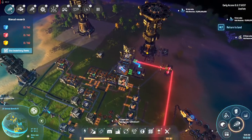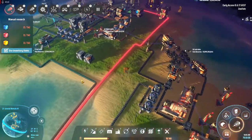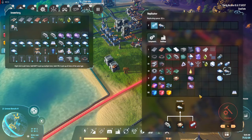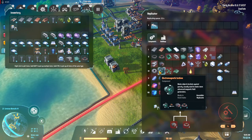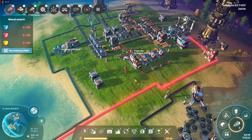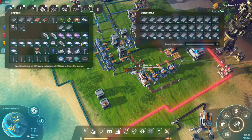I believe I had those rockets and motors building over here — doesn't actually look like it. Well I can still build at least one, which I think we'll do. Get that building — that's just some motors and those components. I should be able to build all that, I just need some copper and some iron.